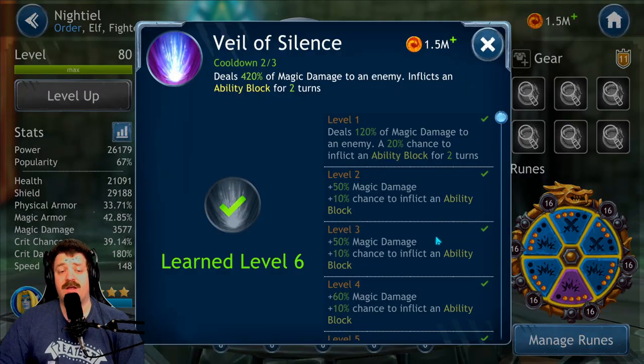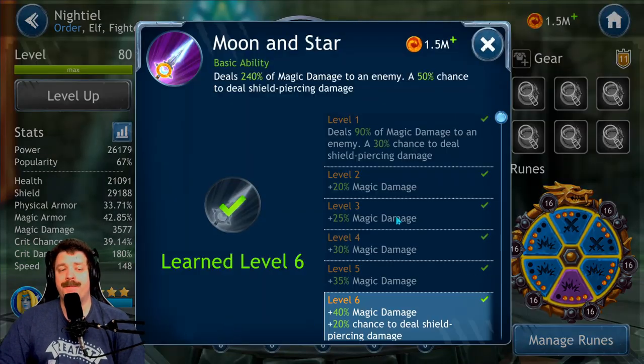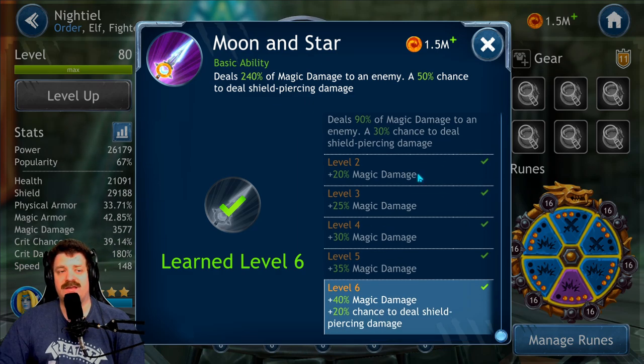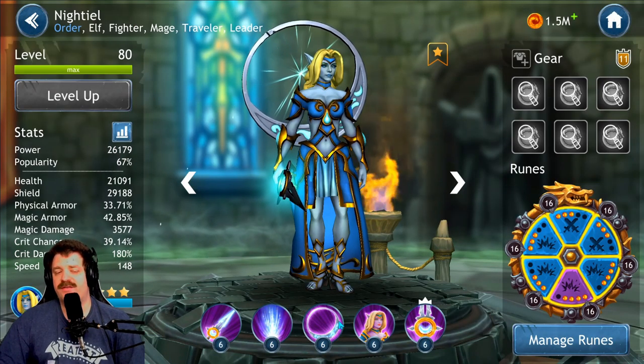The second skill deals great damage and is best at level six, but level five still gives decent damage — you just have a reduced chance to apply the ability block. For the Moon and Star skill, level five is totally fine in my opinion since it only gives 30–40% magic damage and a 20% chance to deal shield-piercing damage, which isn't massive.